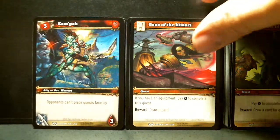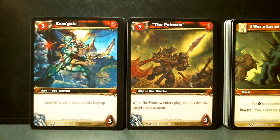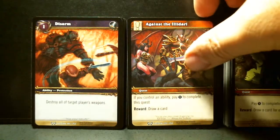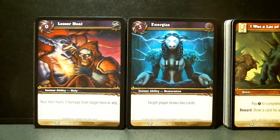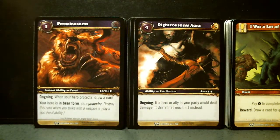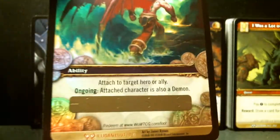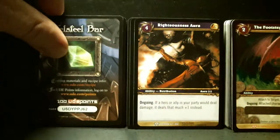Bane for the Illidari. First Responder Margen. Kampa. The Pain Saw — the titles are really creative. Against the Illidari. Disarm. Energize. Lesser Heal. Ferociousness. Oh nice, this is a loot card — The Footsteps of Illidan. Very pretty loot card, it's really nice. I'll set that aside so I can show it at the end.